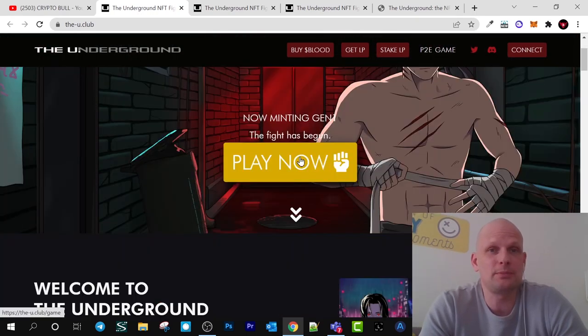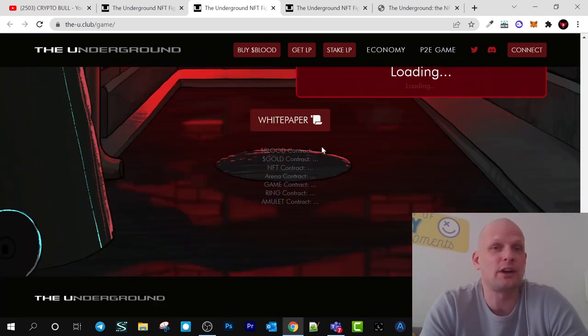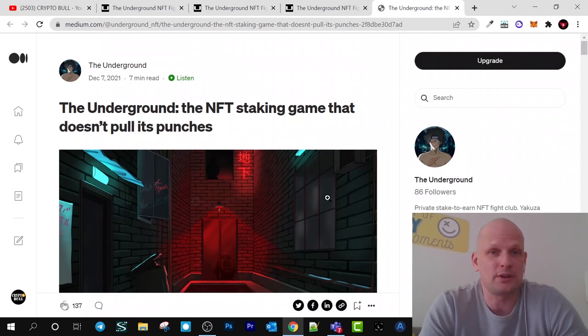Now the main thing is Gen 1. If you click 'Play Now' you will get redirected to a page where you can find more information. There is the white paper — if you go to the white paper you can read more about this game and how to play it, as there is a lot of information. There are many different aspects of how you can play, how you can earn, and how you can make profits.